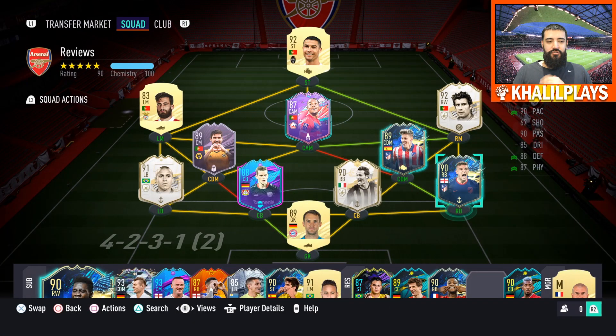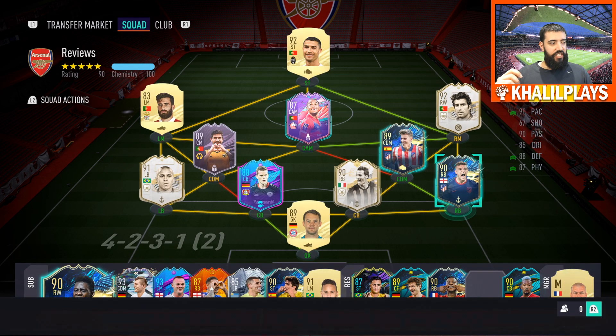This is a team that I used Kieran Trippier in and I played him in that right back slot. I didn't actually move him to center back — I didn't feel like he would fit well there for me. I tried him for a half and he didn't play well at all, so I kept him in that right back slot from the start. Overall, my first impressions of this card — this card is a really solid card and I think he plays well, but let's just get into the review.